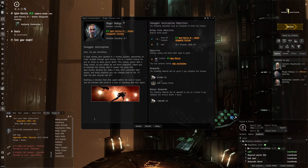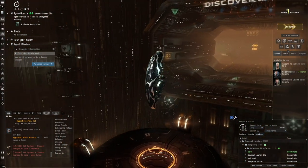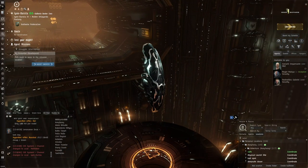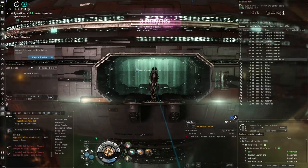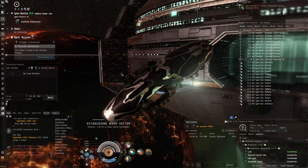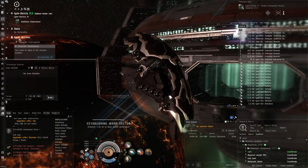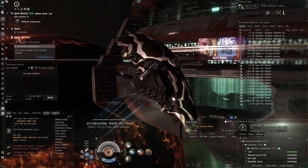Luckily I've got a lot of faction standings with Gallente - these guys I work for - so I'm able to decline missions without problems. 'Smuggler Intervention' is potentially a good mission. It's not ideal for the Oracle but we'll do it anyway. I would have liked missions with low EM/thermal NPCs - Angels is not the best idea, but it's not a drastic difference. Most NPCs just slightly differ in resistances across the board. Hopefully it'll go all right and we won't get sniped - well, we will snipe them.